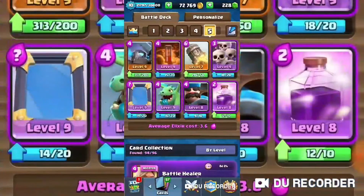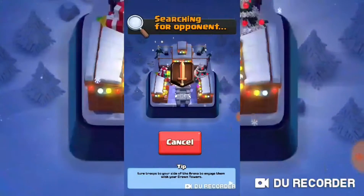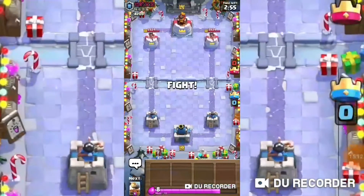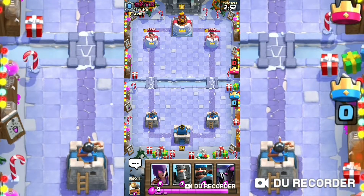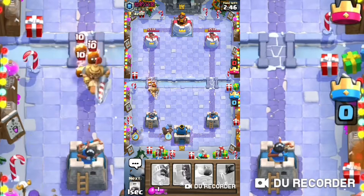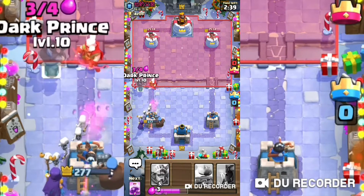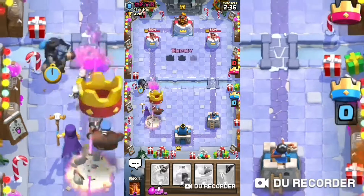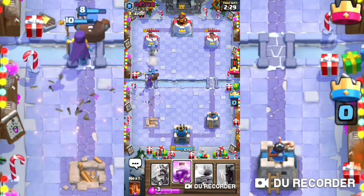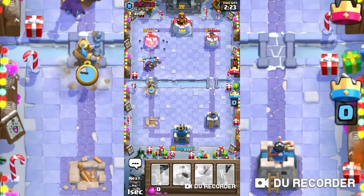Honestly not bad for just messing around. Let's go with an all-epic deck now. This is actually pretty fun. After this we'll do some of the actual challenges and then that's probably gonna be the end of it. So we have both Princes in this deck. I mostly use the Dark Prince as a meat shield — I don't actually like him as a troop at all.